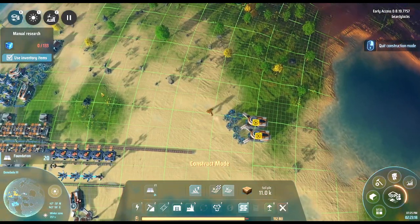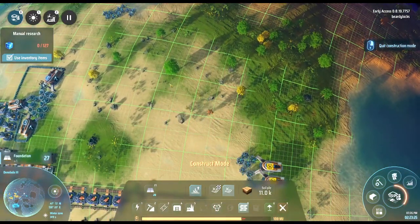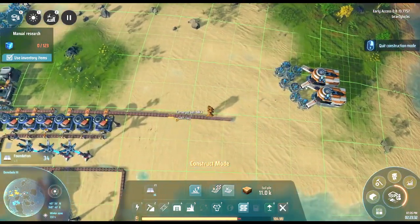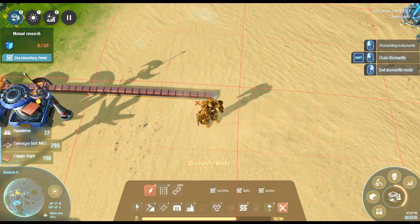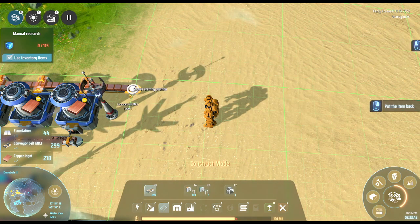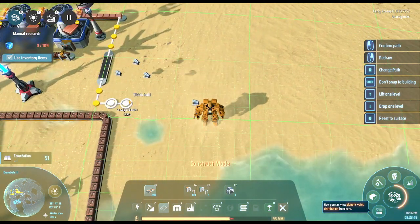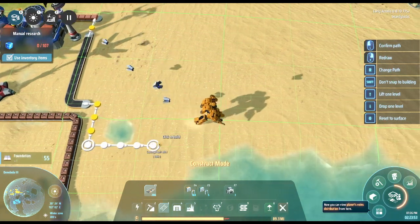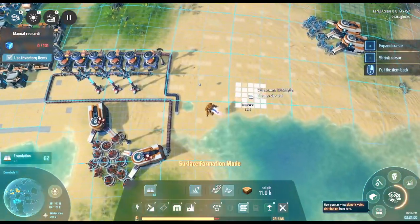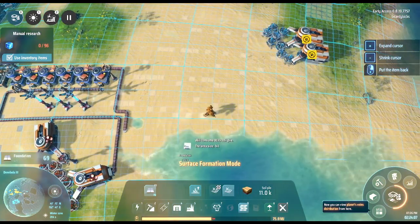That does kind of give us a bit of room to start building. There are two oil spots — one there, one there. We have the oil up here and we do need it to be somewhat accessible. I'll redirect the copper this way and do it that far for now until we've got more of the floor down. Let's see what we can do with what we have — 11k soil now.